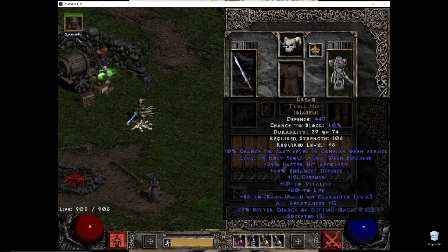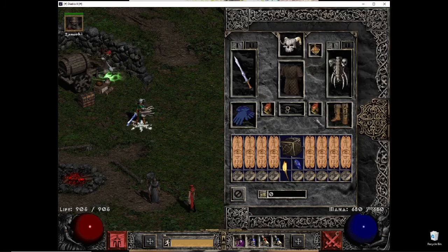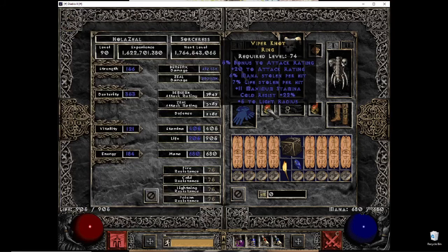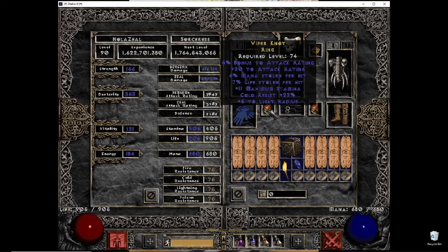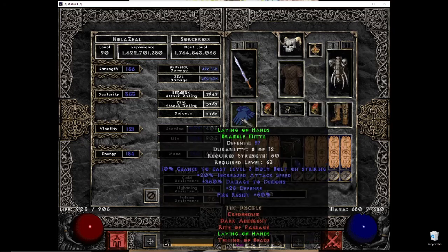I kept the best roll I thought I'd get and eventually said enough is enough. For boots I'm using Treks 15/15, belt is Dungos, and I'm using a dual leech ring — the 5% bonus to attack rating is a percentage so it's pretty nice. It also gives me dual leech. And I'm using Raven Frost and Laying of Hands.